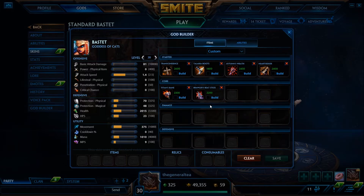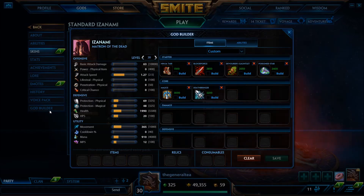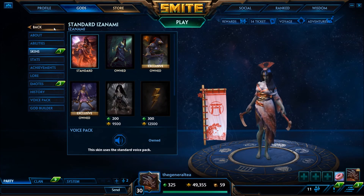The next build is for Izanami. I don't see a lot of people building lifesteal with Izanami, but I cannot go without Blood-Forged Gauntlet and Devourer's Gauntlet — it's just so overpowered. It's a really good build. What I really like about Izanami is you don't need much attack speed because she has that one move that dramatically increases her attack speed, which is exactly why I don't really build any attack speed items.